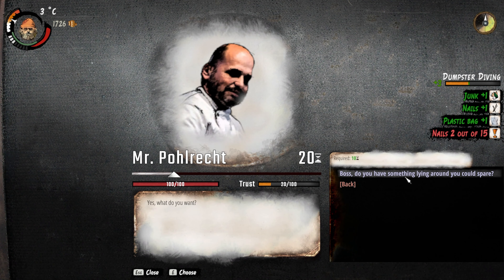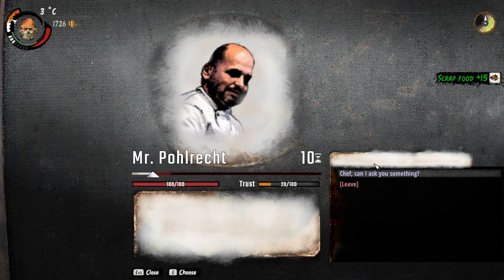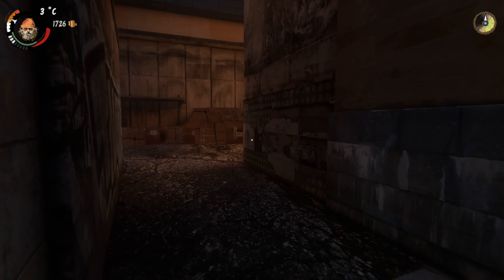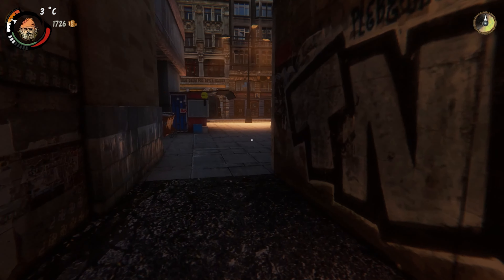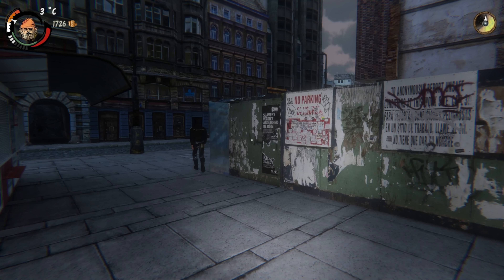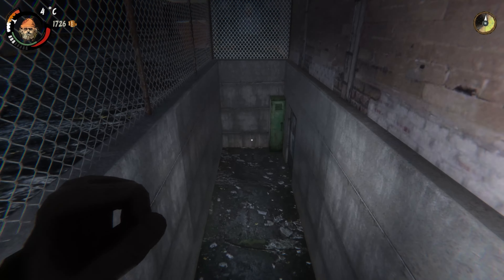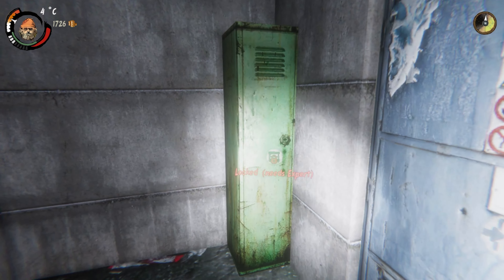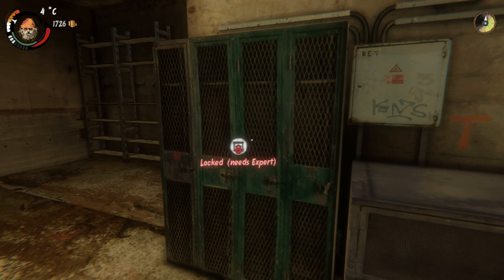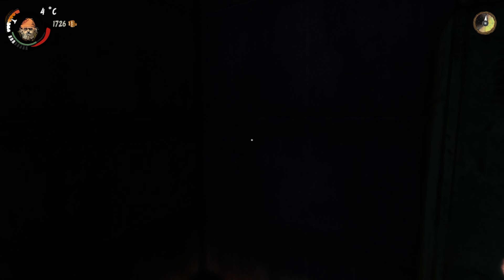Mr. Polresht, can I ask you something? Do you have anything lying around? 15 scrap food — thank you. What's in here? I'm gonna stay here for a while. He went that way, now we can go look. Ooh, what's down here? Expert. It all needs expert. Come on, I'm no expert — not yet.